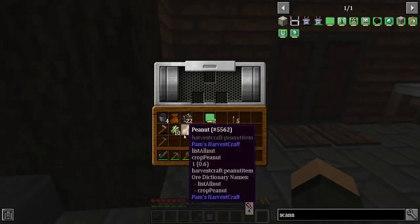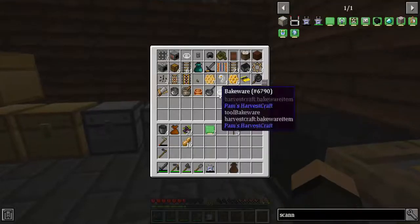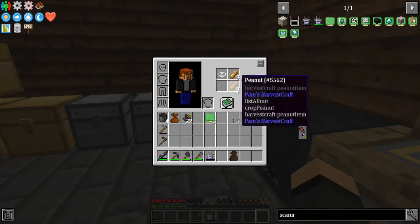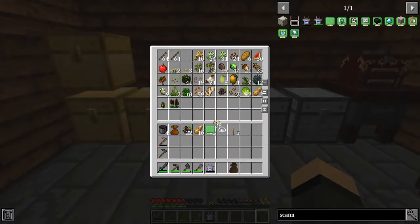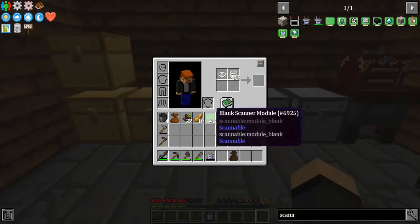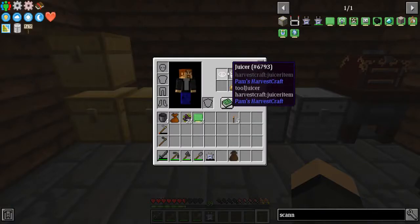Put our squeezer down and put that in there. It's not particularly speedy, but good news — it doesn't require power. Let's get our juicer out. I need cooking oil too — that's two seeds plus the juicer. What am I missing? Oh, it's the wrong tool.